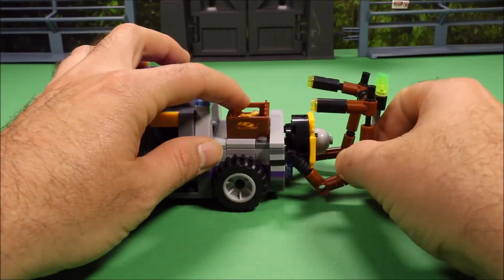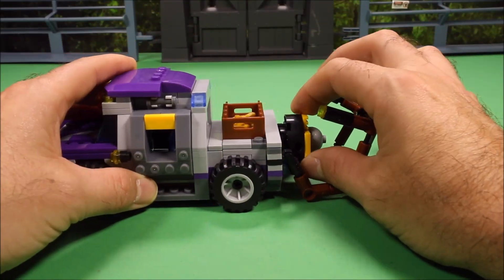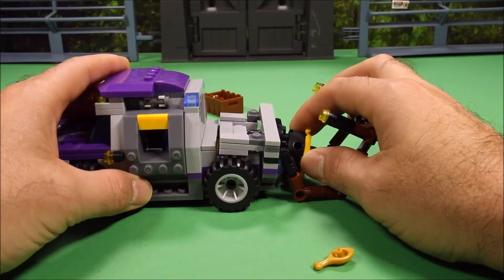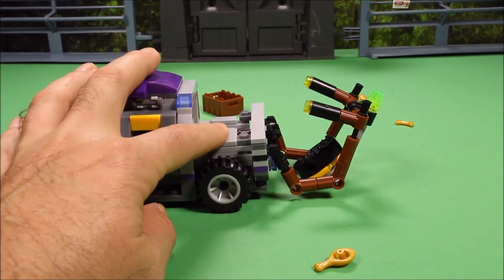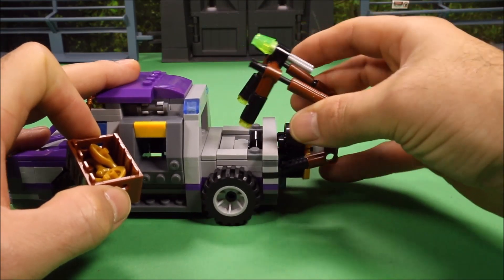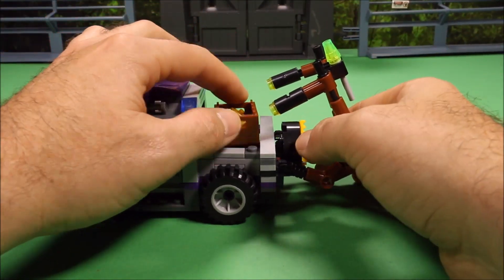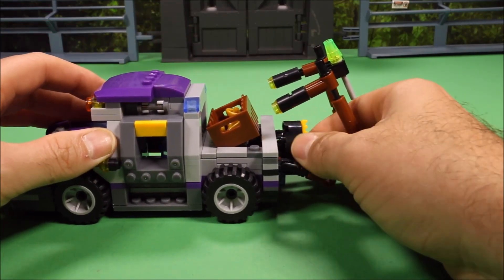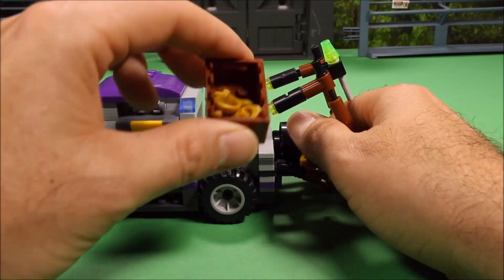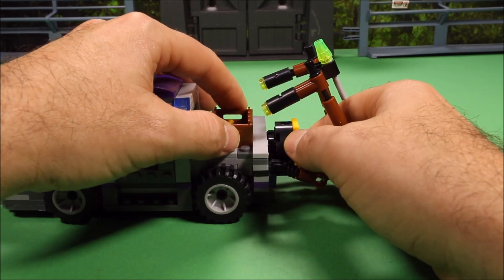Then this whole back here flips down and you got this box of food here. So if you turn this, it will dump the food out the back of the vehicle. Basically, you just turn this and it dumps the box of meat and bones out over there.